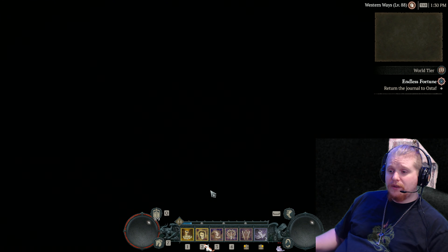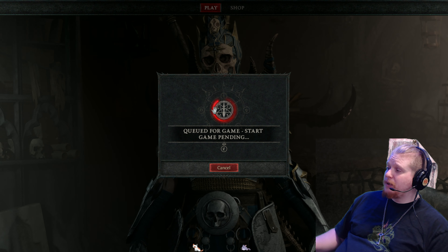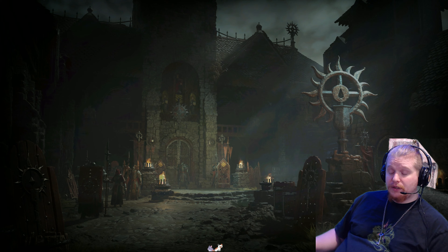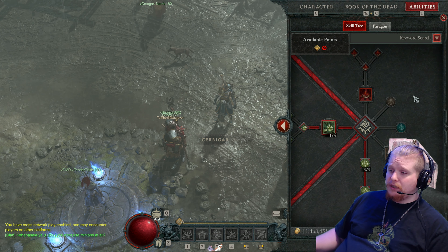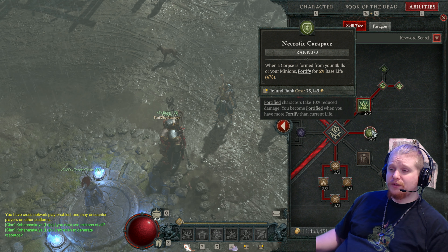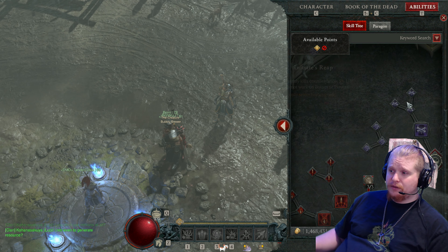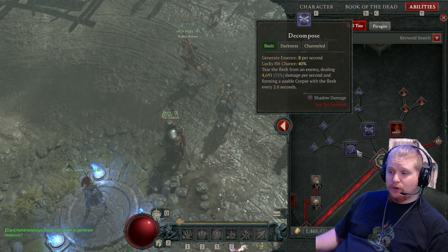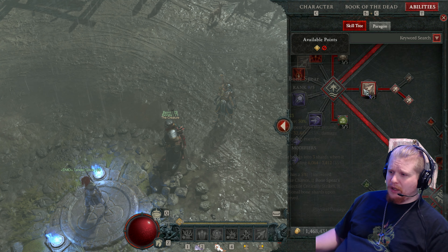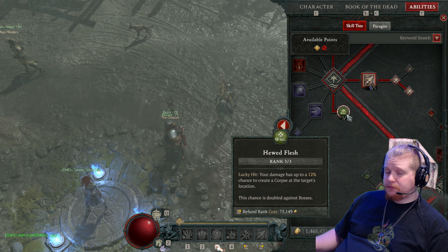One of the best ways to generate fortify on the Necromancer in my opinion is the Necrotic Carapace passive. Necrotic Carapace gives you a 6% base life fortify whenever a corpse is formed from your skills or minions. You can generally create a lot of corpses really fast, so if you're using something like Decompose — which creates a large number of corpses — or Reap, both of these abilities will make many, many corpses for you which will give you lots of fortify. This passive, however, does not work well for some reason — it may be bugged or just designed that way.